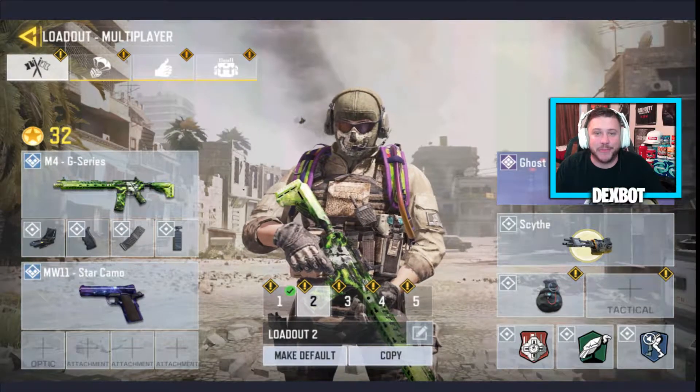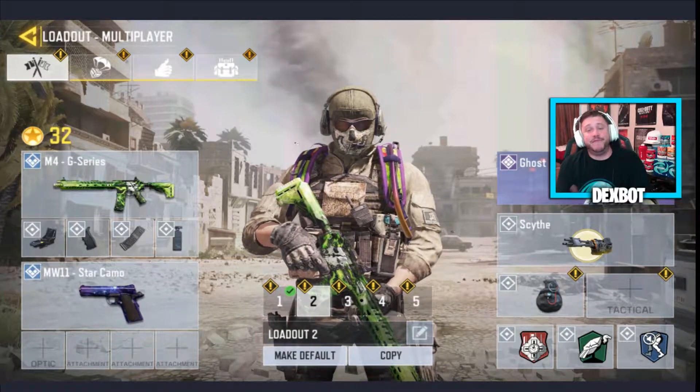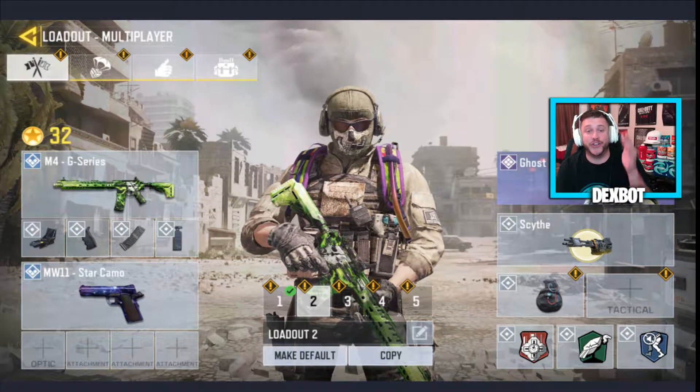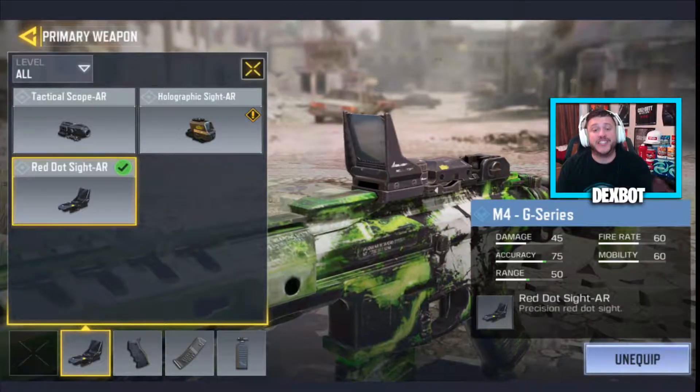What's going on guys, welcome back to the channel. My name is Xpot. Hope you're doing absolutely wonderful today. In today's video we're doing an M4 best class setup, showing off a nuclear bomb with the M4 here on COD Mobile. The first attachment we're running is the red dot — you gotta have that so we can have an accurate shot. I love using the red dot on assault rifles.